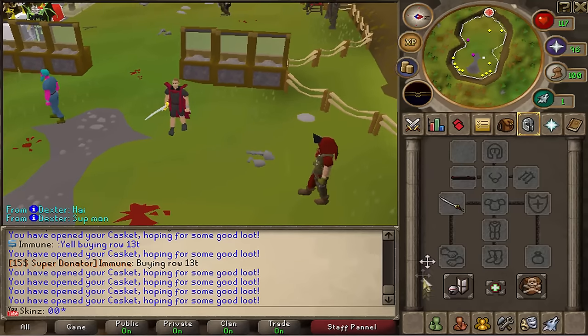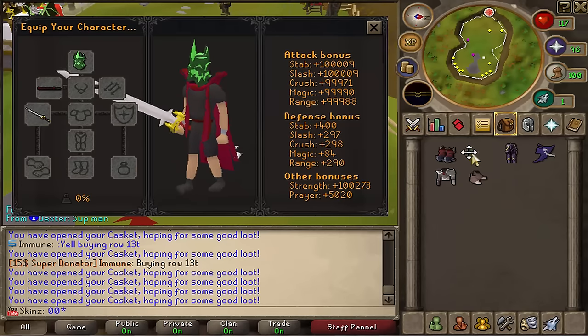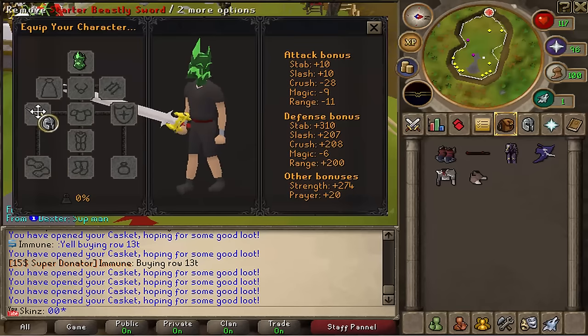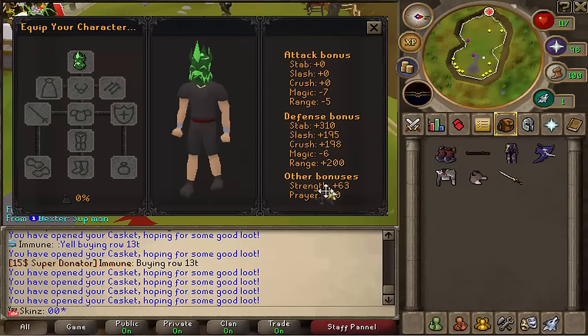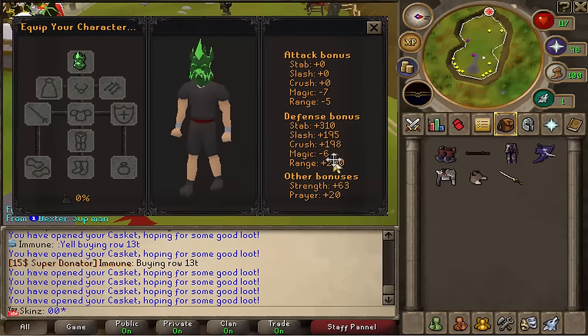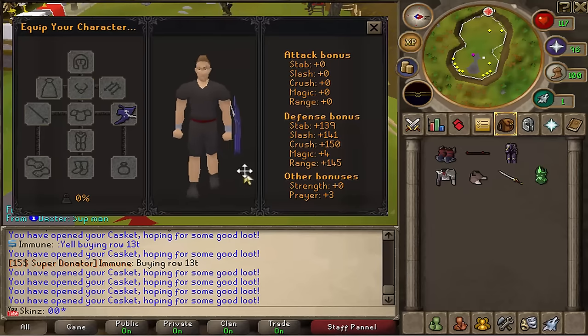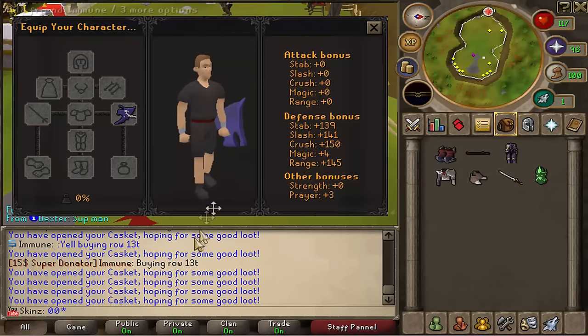Let's have a look at these custom items. The Moss Full Helm — it's kind of like Torva but a bit different. Let me take off my gear and see the stats. Wow, that's pretty beast — it gives 63 strength bonus, all these defense bonuses, and even 20 prayer bonus, that's pretty cool. Let's look at the Devil Spirit Shield: not as great, but it gives some decent defense bonuses. The rest of the items aren't really custom.